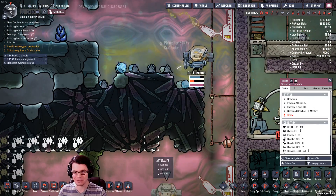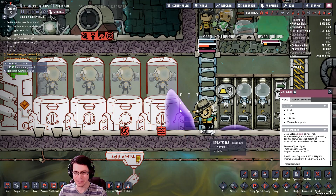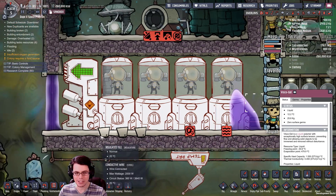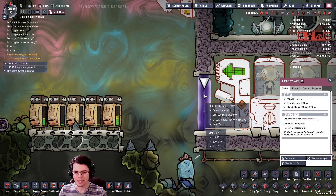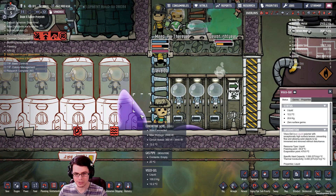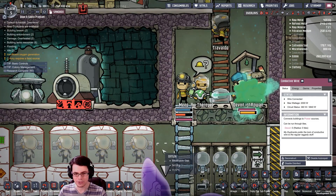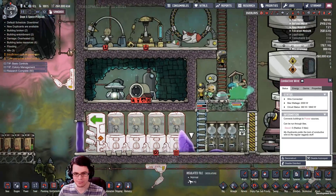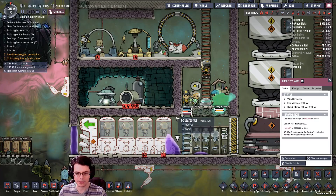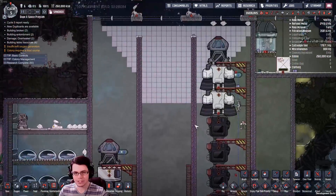Jetpacks are probably the coolest things in the new update — who needs ladders when you've got jetpacks? One thing to note when using the visco gel barriers: duplicants will disrupt this material as they move through it. You can't just make a giant wall of it; you're going to have to be a little more strategic.